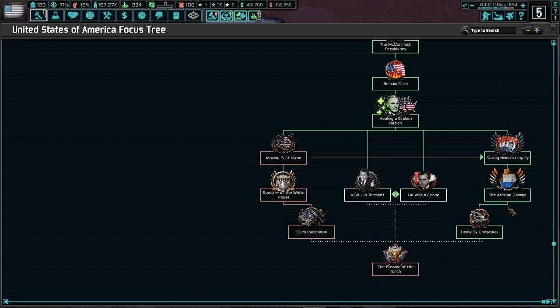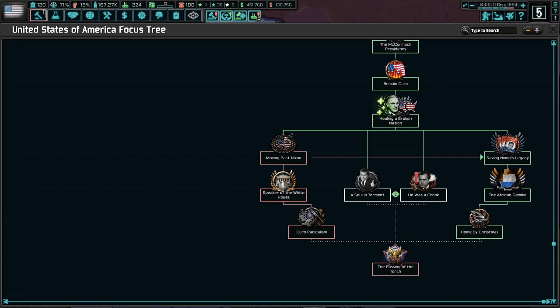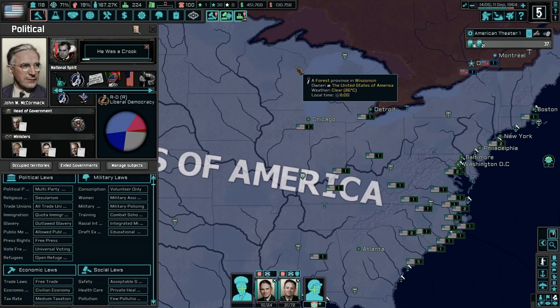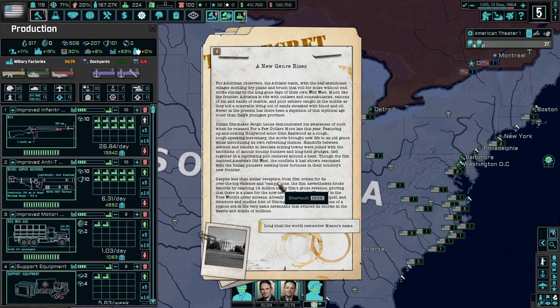Because the war is already over in South Africa, I guess that's why we just bypassed all that stuff — maybe we would have been better off going that way. Now we have a choice between 'He Was a Crook' and 'A Soul in Torment,' which apparently depends on how we try to win over various parts of the country. I'm not real worried about that so I'll just choose 'He Was a Crook' and see what happens. We've got free military factories.